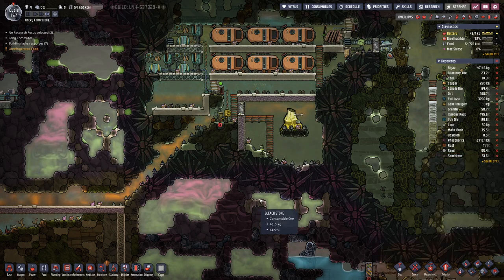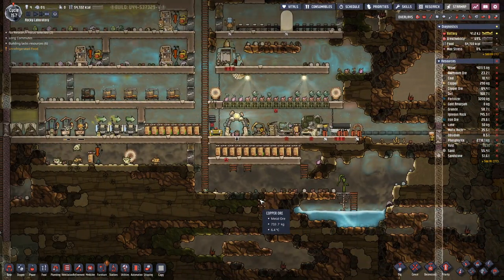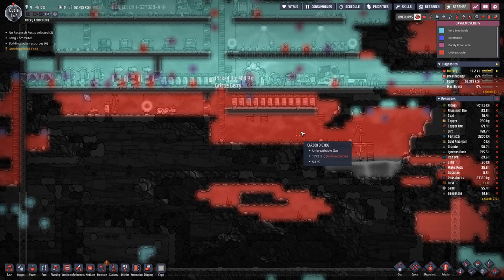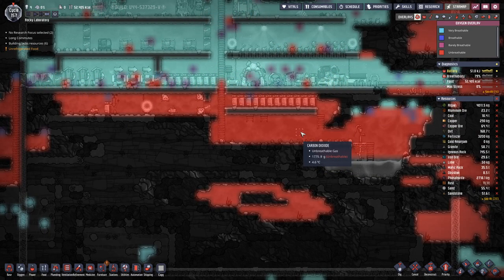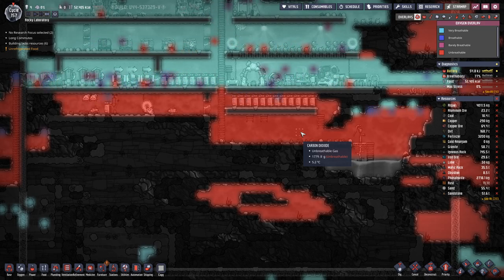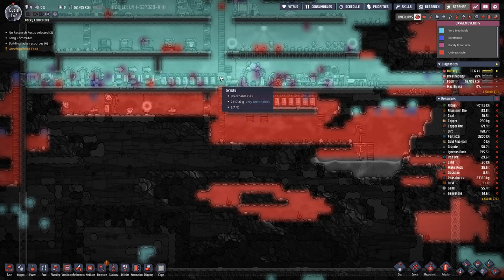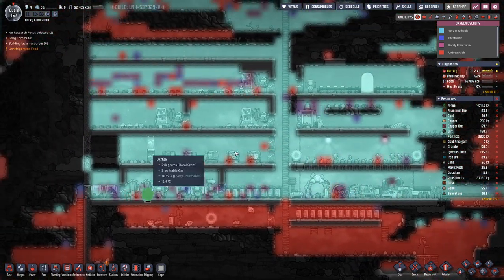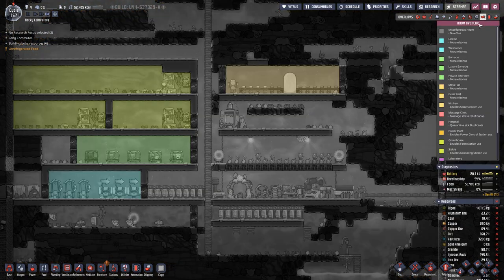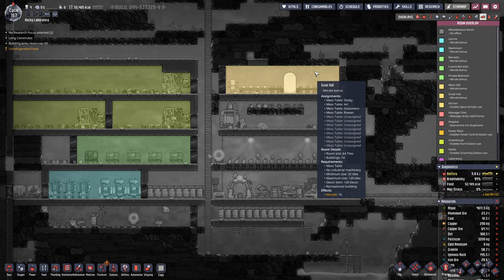How are we doing here? Let a little bit of time pass. Here in our base down below we have quite a bit of carbon dioxide. I think once that reaches 2000 grams per tile, we run into issues that might push up the oxygen. But on the whole I should say we are well oxygenated. And here we have our great hall, which gives us a morale bonus of plus six.